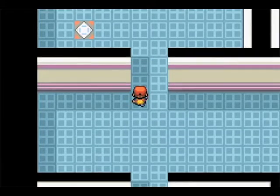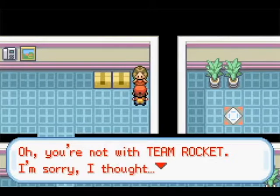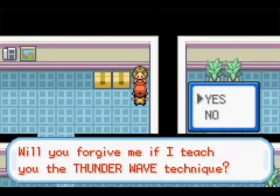Card key, open the door. There's an open door — yay. Who are you? You're not with Team Rocket, I'm sorry. I thought... at least we're going to have her teach you Thunder Wave. So if you need Thunder Wave, you can teach it here. Can anyone learn Thunder Wave? Sure.